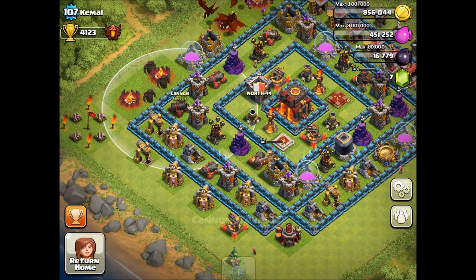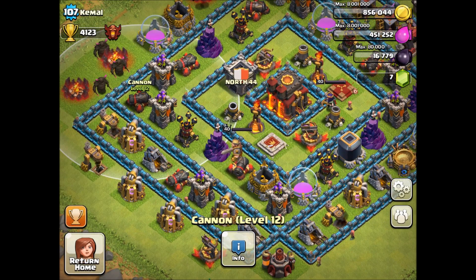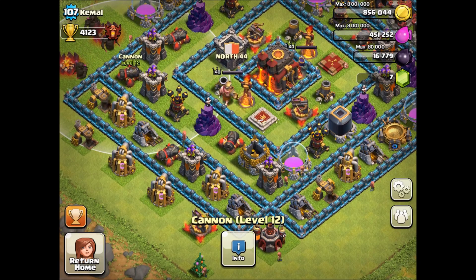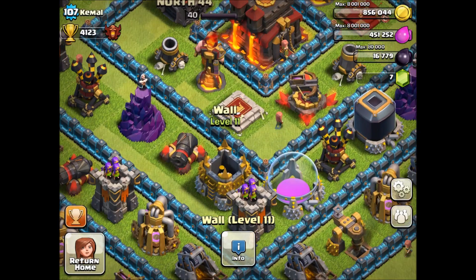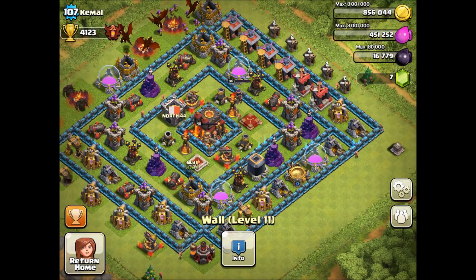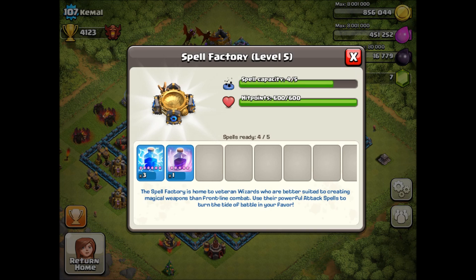They added the level 12 cannons which do 86 damage per second, have 1080 HP, and the range is the same. They also have the level 11 walls which have 7000 HP, which is absolutely ridiculous — that is crazy.